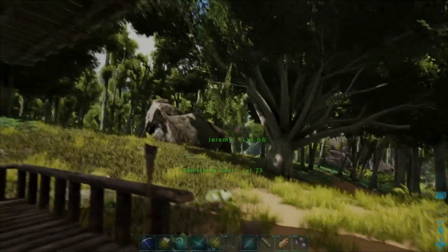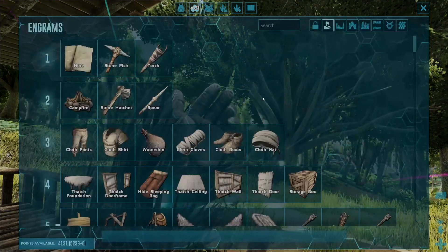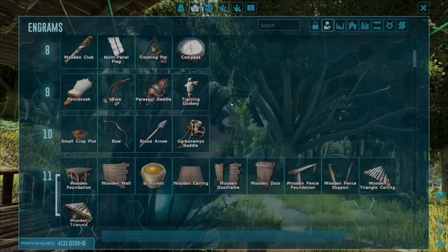Before you get started, go ahead and jump into the crafting menu by pressing the V key and head up into the Engram Point screen like so and find the Hide Boots in this list.